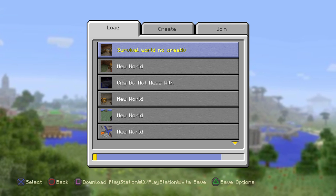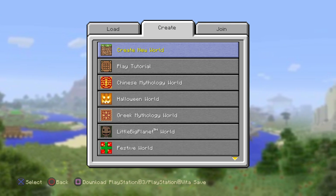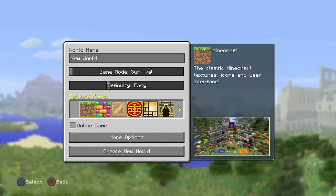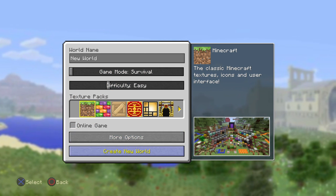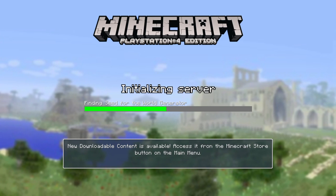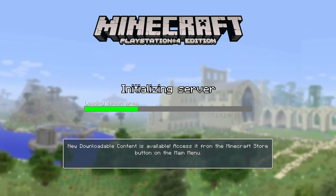First we're going to create a new world. Hit X, and you can name your world if you want. Ignore the texture packs and leave the joystick down to choose different options. Hit X to create a new world, and then this screen should pop up — it takes a few seconds.